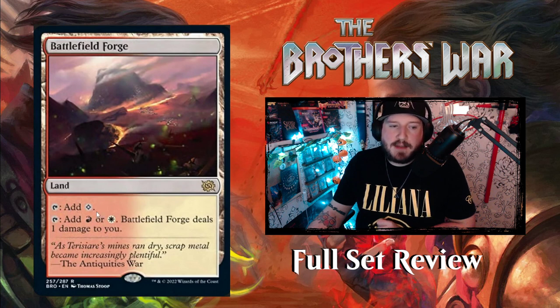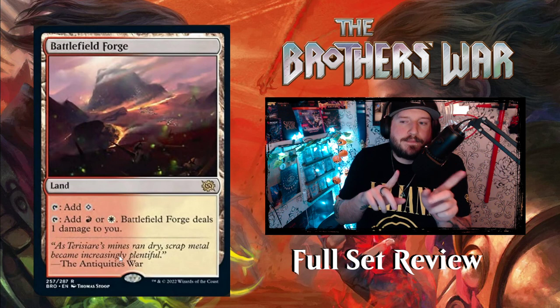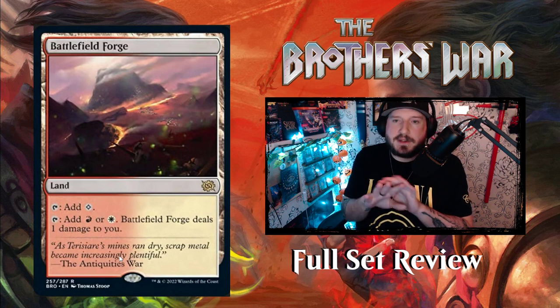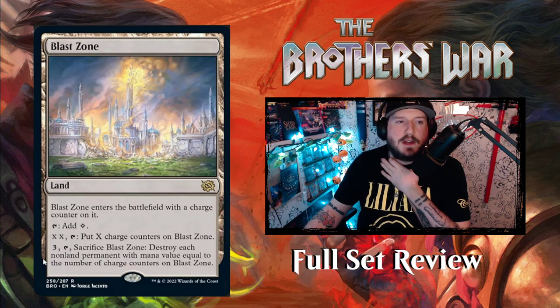Then we've got Battlefield Forge — a pain land. It comes in untapped: tap for colorless, or tap for Boros mana and take one damage. Dominaria United had five of the pain lands; Brothers' War has the other five color pairs. Blast Zone is a land — not legendary. It enters with a charge counter, you can pay XX to put X charge counters on it, then pay three to sacrifice it and destroy each non-land permanent with mana value equal to the number of charge counters. Blast Zone is huge.